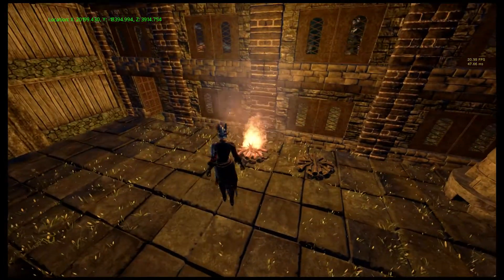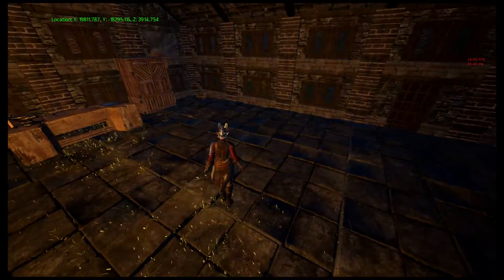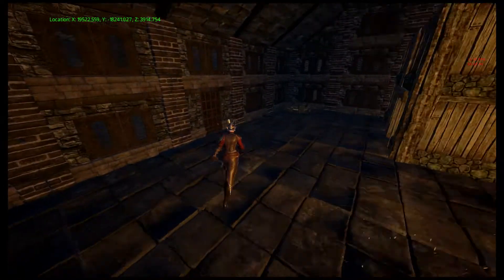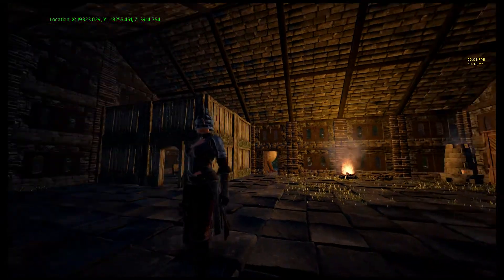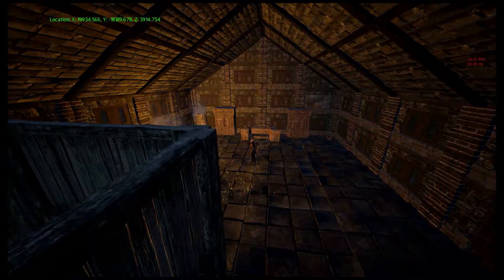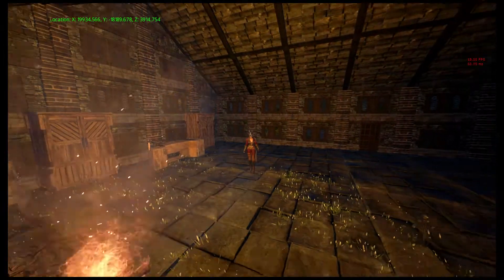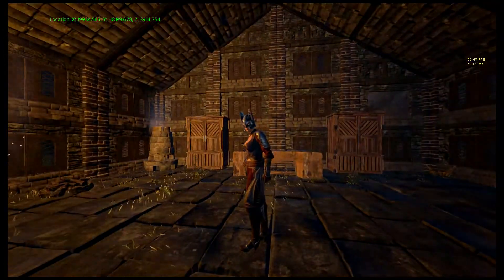I might get rid of that fire, just have the one fire, and then put a cup up there - magic workbench yeah. And then the ramp up might go there to the ceiling - for whatever, I'm not sure what we put up there. So that's the lodge as it is now.